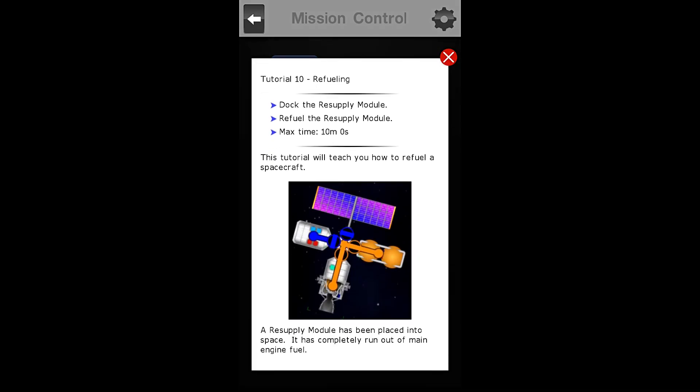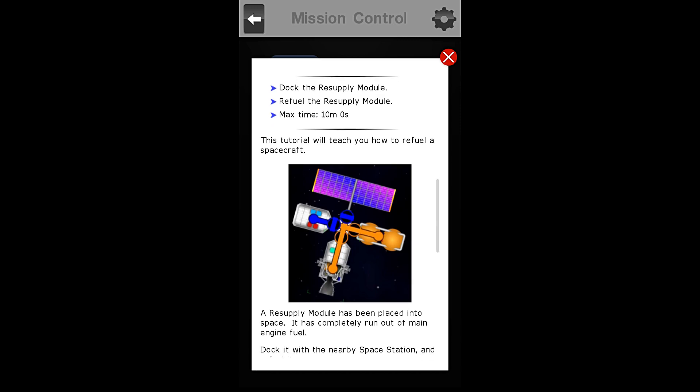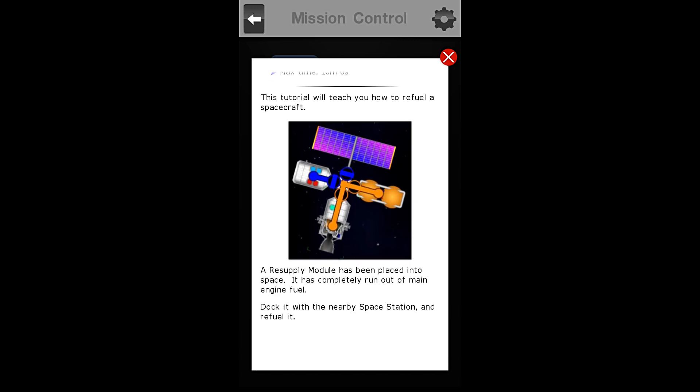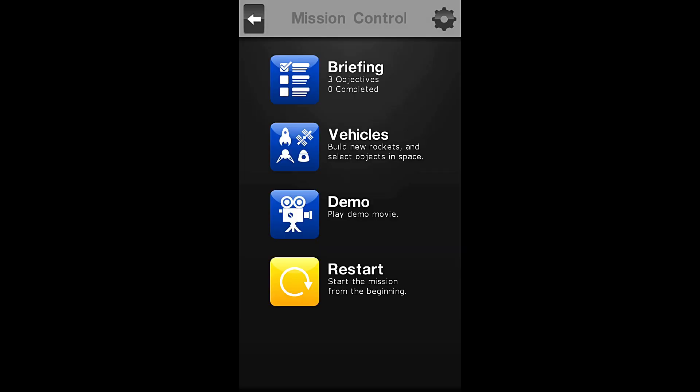Tutorial number 10: refueling. Our objectives are to dock the resupply module, refuel the resupply module, and we have a time constraint of 10 minutes 0 seconds. This tutorial will teach you how to refuel a spacecraft. A resupply module has been placed into space — it has completely run out of main engine fuel. Dock it with the nearby space station and refuel it. So let us begin.